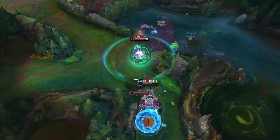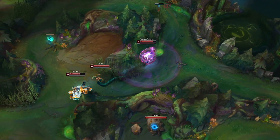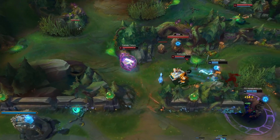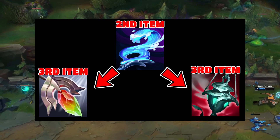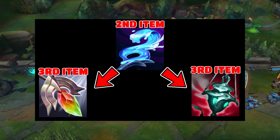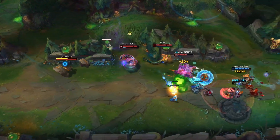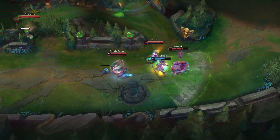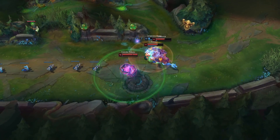You can always go Staff even if you don't have AP because it works well on Sona. And after that, if you take Staff of Flowing Water you will go Ardent. If you don't really need Ardent at all you can go Redemption. And if you took Ardent you will go for Staff of Flowing Water.